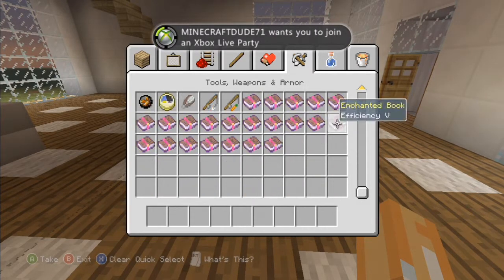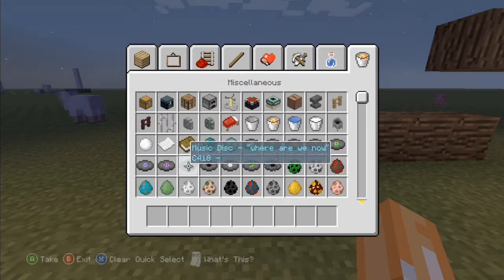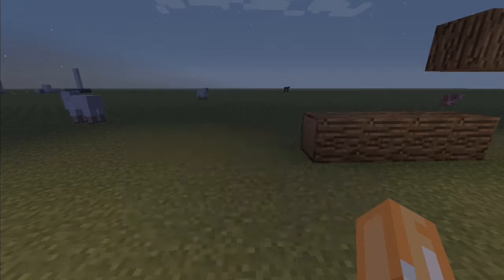They also added enchantment books, and there's only one way to use them — some people will actually struggle with that. They also added ender chests.